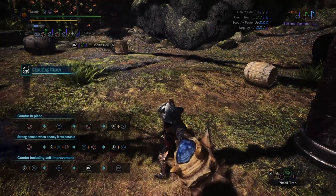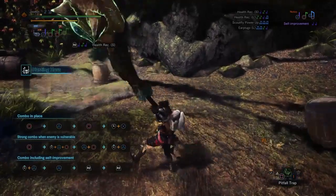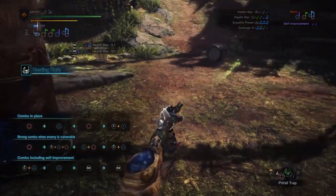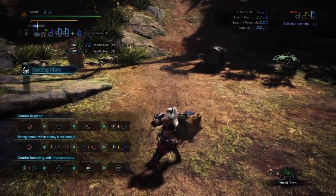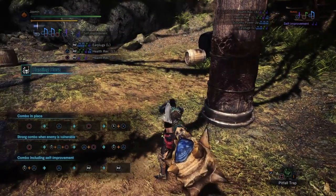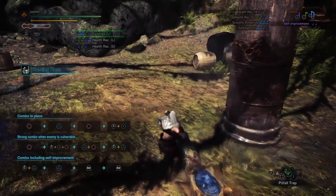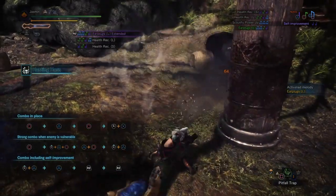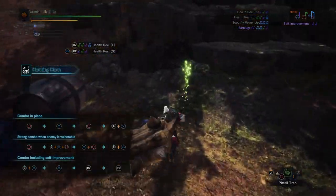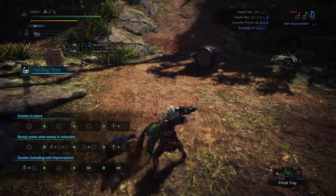Let's show that it also works with Circle Circle. We do forward Circle, Circle at the end, Triangle, and a blue — and we have Health Recovery Large. From here, as I showed earlier, we can go into Earplugs with only one extra blue note because we already had one lined up. And now we have Earplugs Large. If you press R2 to reinforce it, this particular one doesn't go from Earplugs Large to Earplugs Extra Large — it just extends it, so it lasts longer. Some buffs do upgrade: for example, Defense Large goes to Defense Extra Large, adding another 5% to your defense.